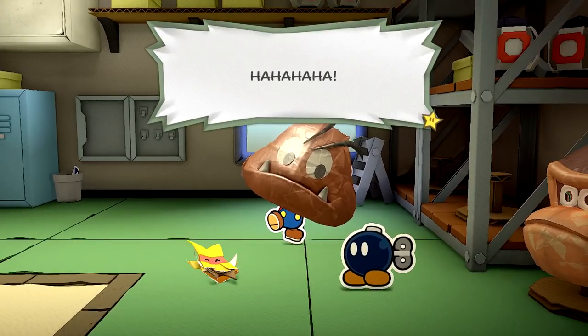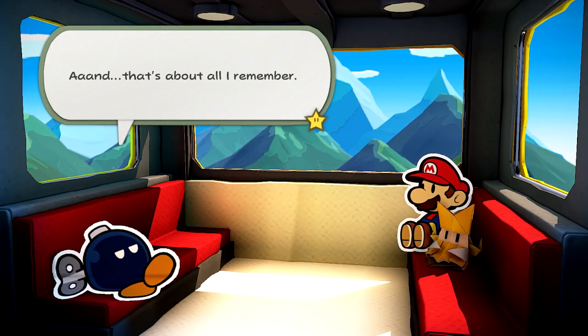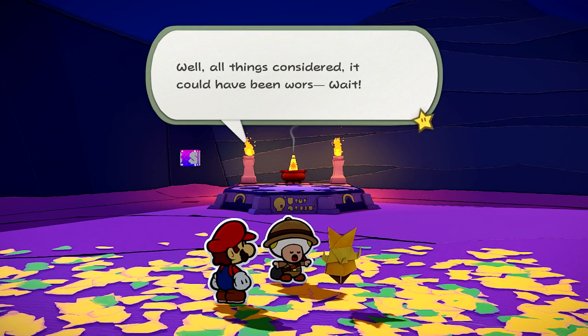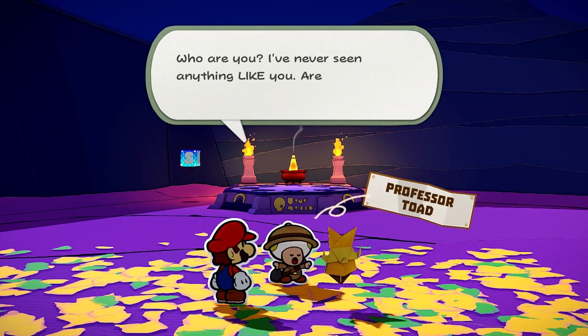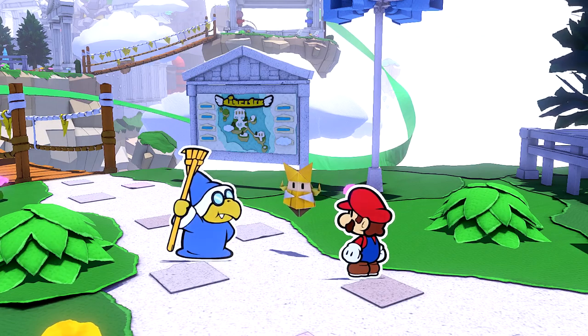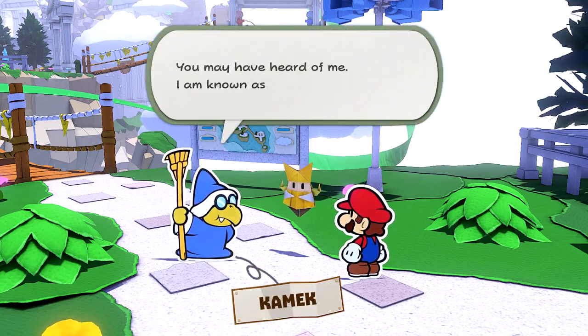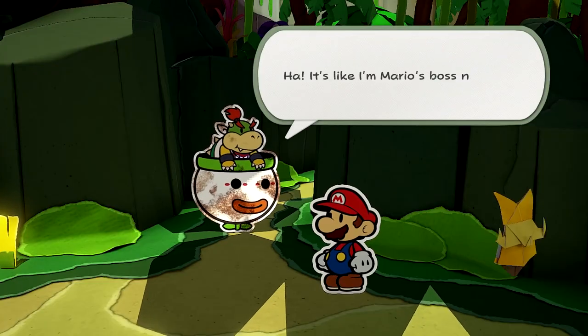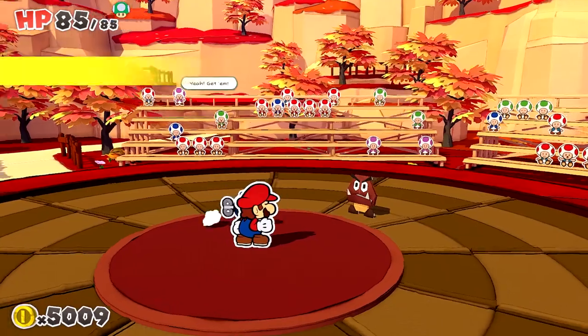During Mario's journey, he'll cross paths with a variety of characters: a Bob-omb who's lost his memory, a toad professor of ancient history, and the Magikoopa with a penchant for cleaning — Kamek. Some of them will even aid in battling Mario's enemies.